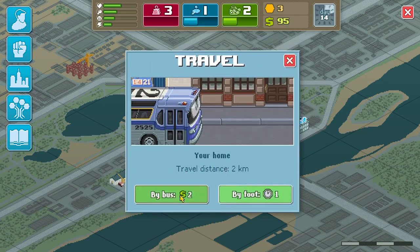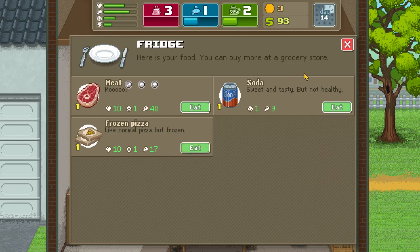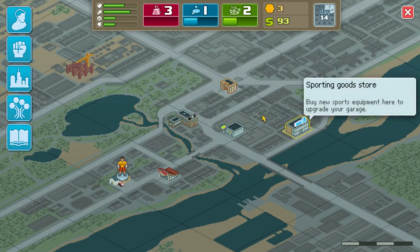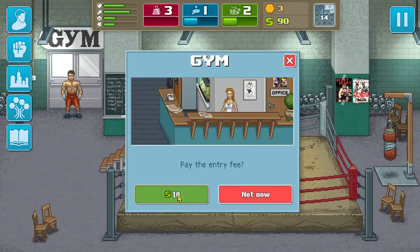I need to go back to my house now and eat, so that way my character isn't too low on resources. Let's go to the gym so I can show you how the exercise mechanic works. You go to the gym and of course you have to pay $10 to go in.